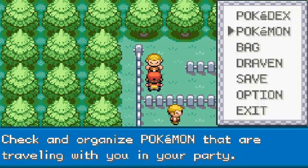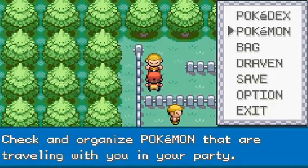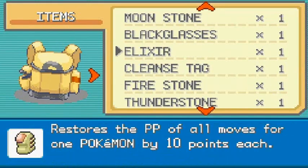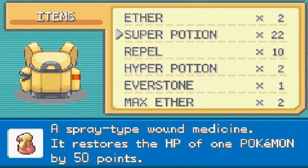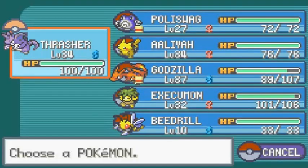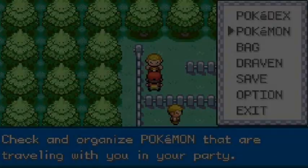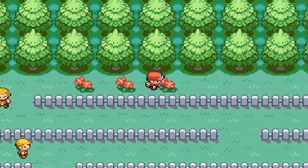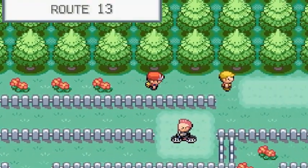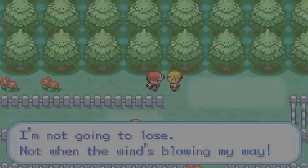I'm pretty sure there's another trainer with like six Pokemon right here. Most of my Pokemon are at level 30 — that's good. Let me try and heal them up. Bear with me guys — I know I've been trying to do this Pokemon Leaf Green walkthrough for quite some time. Let's talk to this guy in Route 13. He says 'I'm not going to lose, not when the wind's blowing my way.' Whatever you say!